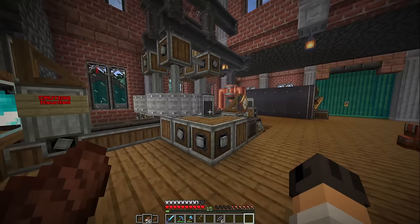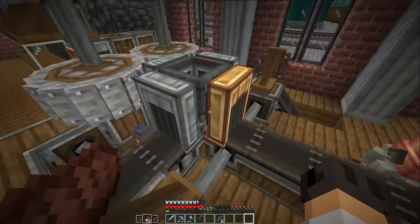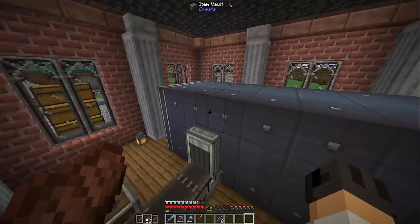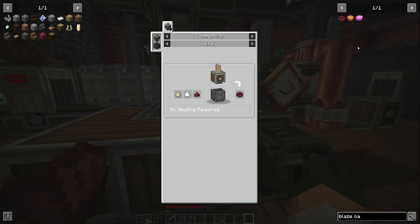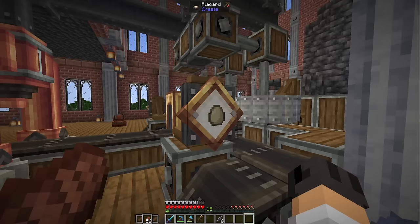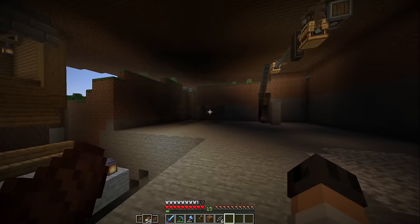This is where the blaze cakes are created: we make the base here, fill it with lava via a spout, and the vault stores them. To make the blaze cake base you need cinder flour, sugar, and eggs. The haunting machine gives us cinder flour, but we still need sugar and eggs. My plan is to make those in the basement of this little factory — a sugarcane farm and a chicken farm.